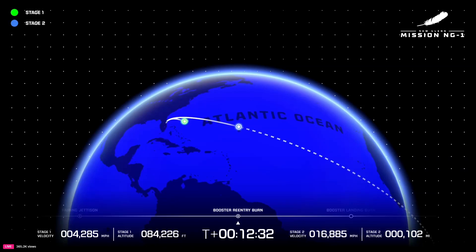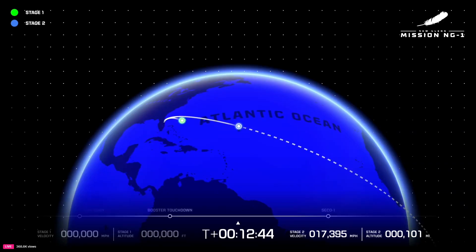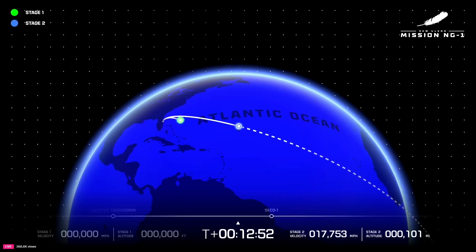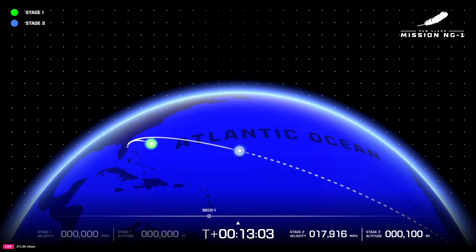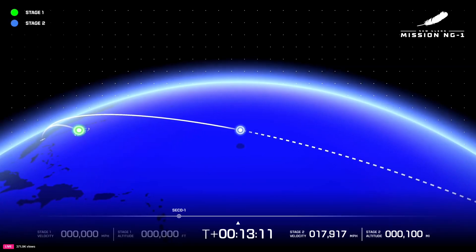We have SECO — GS-2 is now orbital. 12 minutes 53 seconds into flight. We have engine cutoff. Body rates look good following engine cutoff. SECO — we cut off the engines on the second stage. That means we hit our key critical number one objective: we got to orbit safely. Congratulations, Blue Origin — y'all have got orbit!